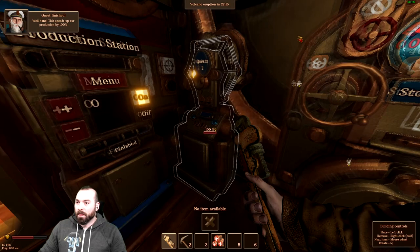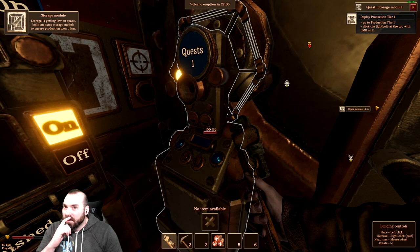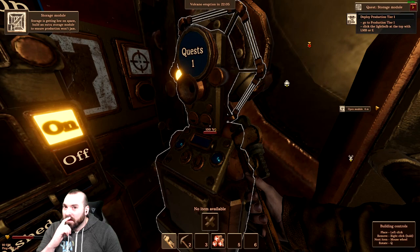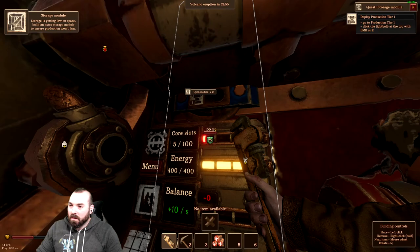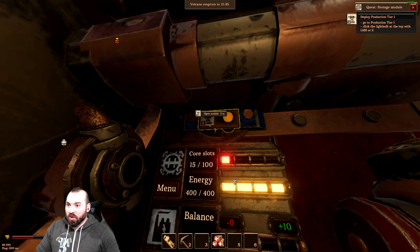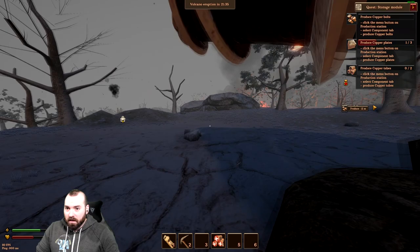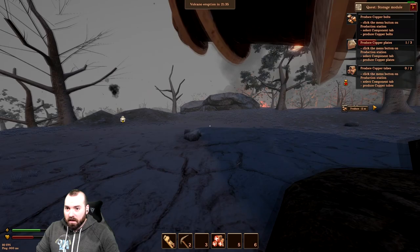Captain Ahab's calling us. Two quests are available: storage module and explosives. Deploy Production Tier One — click the light bulb at the top. Open module. I just had to put the wrench away — got it! So it's deploying.